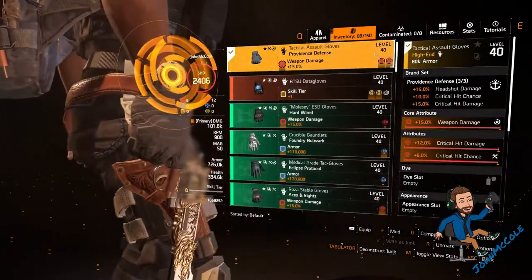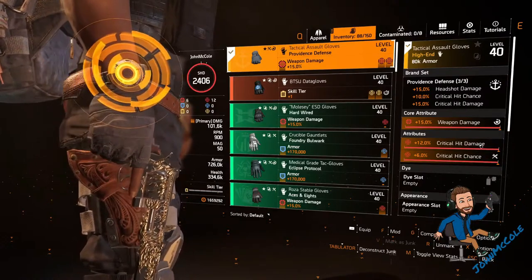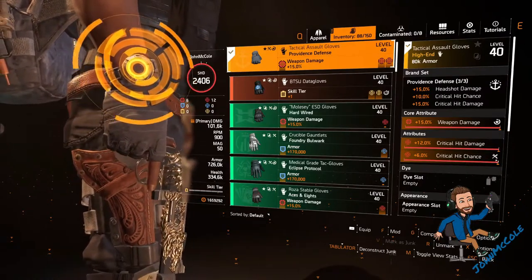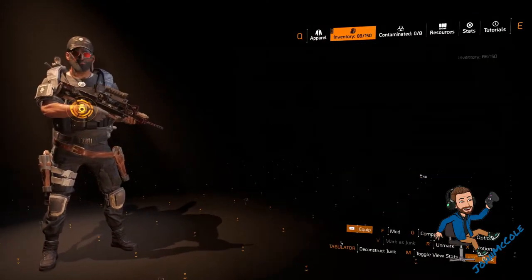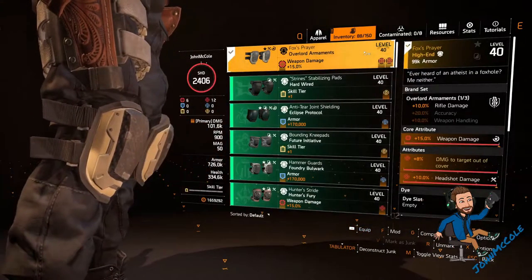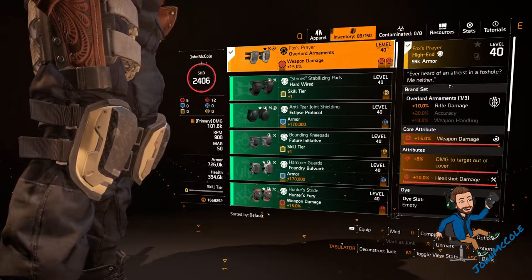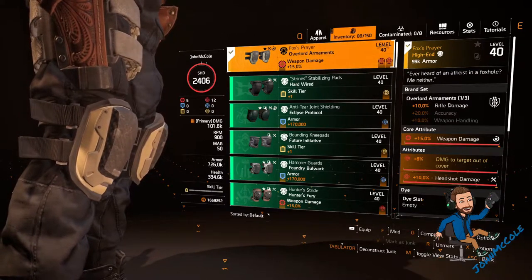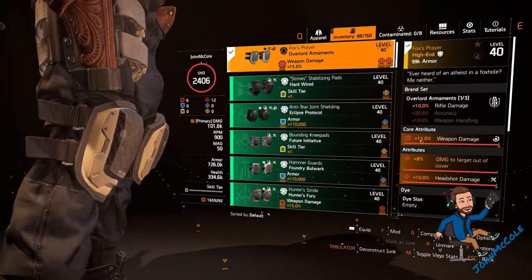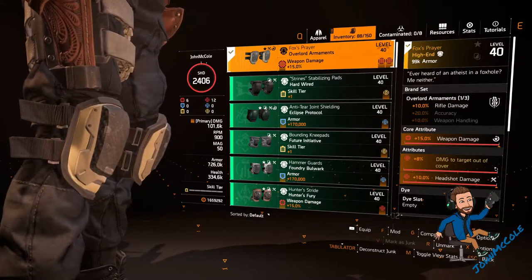The gloves are the third and last Providence Defense piece, with weapon damage, critical hit damage, and critical hit chance. My knee pads are the named Overlord Fox's Prayer. Overlord gives me 10% rifle damage with one piece. The rolls are weapon damage, the unique 8% damage to targets out of cover, and headshot damage. The only reason I use them is for the 8% damage to targets out of cover.